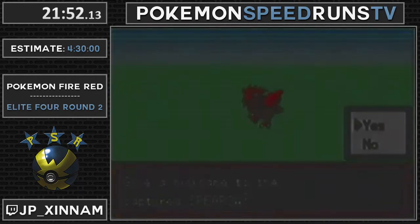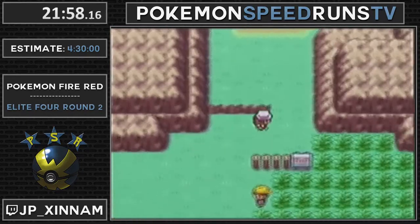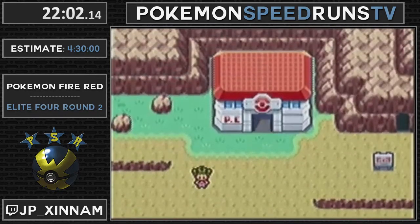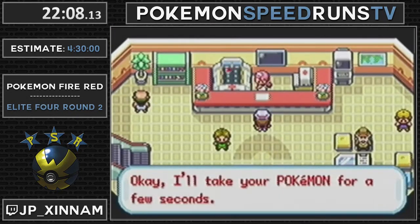In the event that you get put to sleep by Jigglypuff, you can catch a Spearow in the grass right before Cerulean City. So there is a backup strat, but we'd like to catch Spearow as soon as possible. And I can catch a Mankey later, so not getting Mankey there isn't the end of the world.